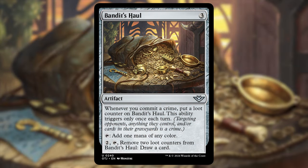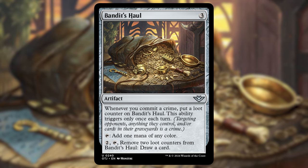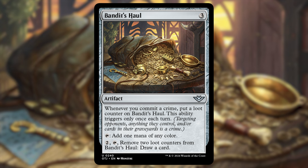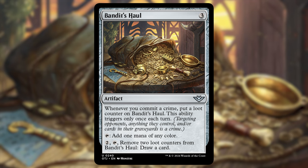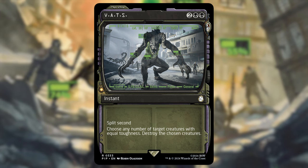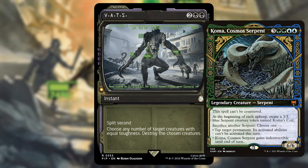For ramp and card draw, Bandit's Hall — a three-mana artifact. Whenever you commit a crime, put a loot counter on it, once per turn. It taps to add one mana of any color. Pay two, tap, remove two loot counters to draw a card. Over the course of the game you'll draw some cards, and when you don't need the draw you tap it for mana — great rock in this deck. I also want to shout out one of my favorite new black removal spells: it's two black-black instant with split second. Choose any number of target creatures with equal toughness and destroy them.